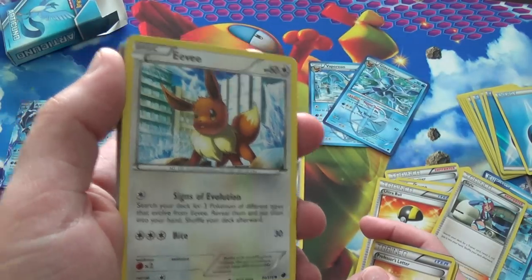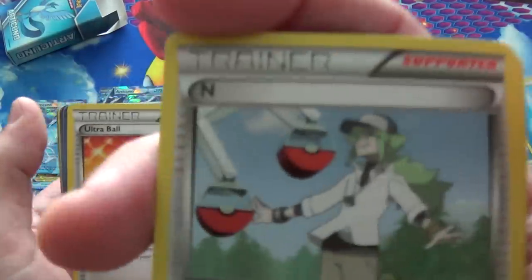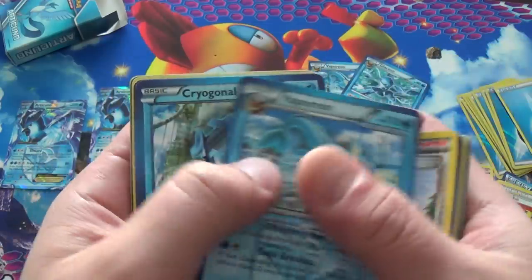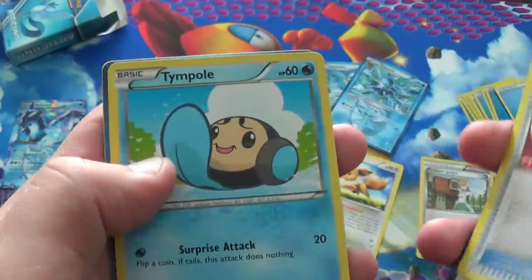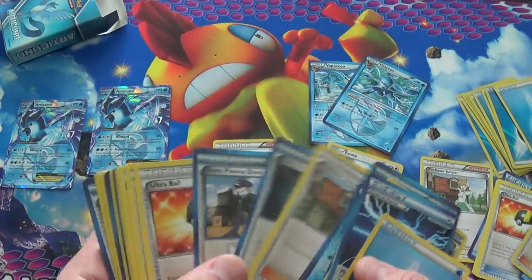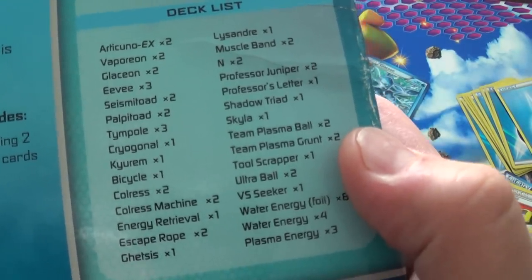A different Eevee. So the consistency of Eevees is non-existent - just give all the ones with that ability. Velpitoad. N. Ultra Ball. Team Plasma Grunt again. Another Colress Machine. Another Professor Juniper. Vaporeon again. Cradily with his horrifying Reboot face. Team Plasma Ball. A Wrench. Temple. Glaceon. Another Plasma Energy and a Water Energy. Did we only get one Versus Seeker? I think Versus Seeker is actually worth money. The decklist is on the back of the box. One Versus Seeker.